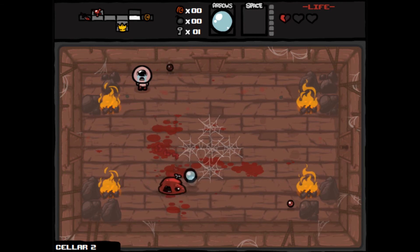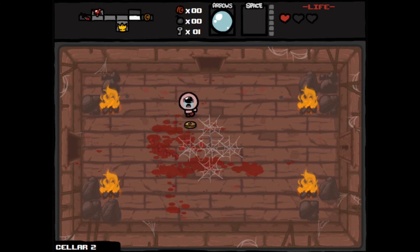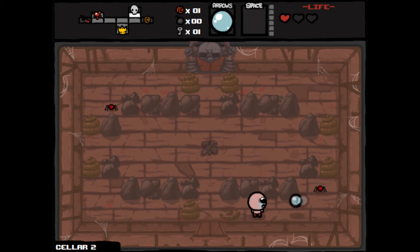These guys are complete assholes — I just try and kill him, miss him several times. I get a penny from him though, well worth it. This room was a bit of a problem because the spider wouldn't come out, then he hits me and I've only got half a heart left. I try to hit him through the rocks — fail, fail all over the place — but finally he's dead. I don't know how that hit him to be honest.